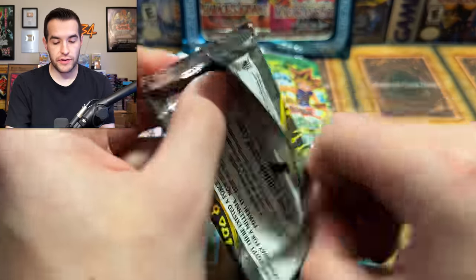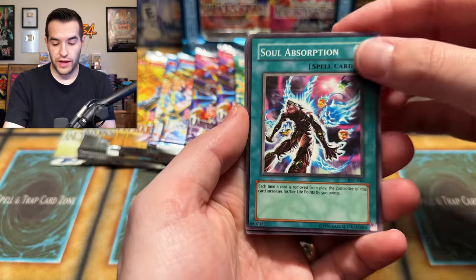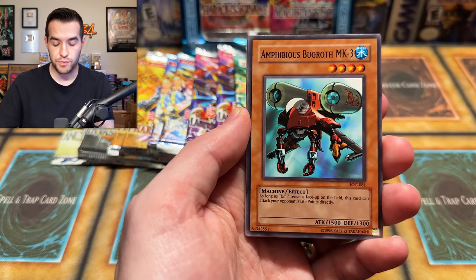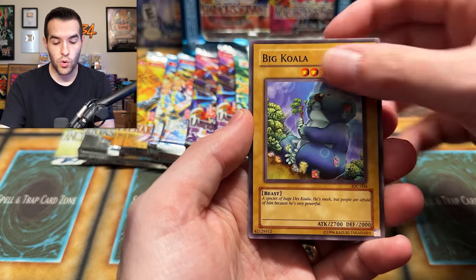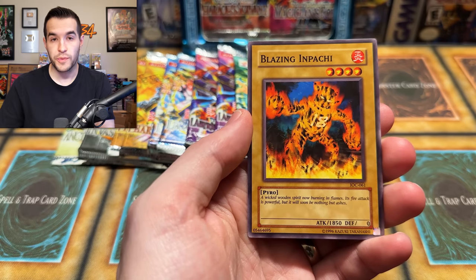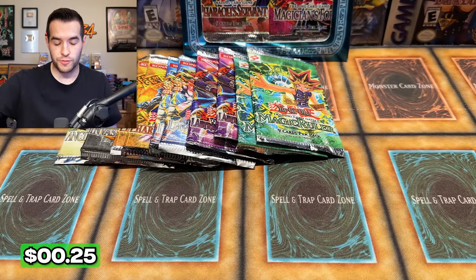Invasion of Chaos, come on — turn this thing around because this has been a really bad start. Like really bad. Going 0 for 7 — you cannot beat that in terms of badness. We have Soul Absorption, Baguia, Nave in his giant hand, Amphibious Bugroth MK-3, Ryu Kokki — pretty awesome card — Don Turtle, Chaos End, The Big Koala, Blazing Hipogriff, The Wicked Worm Beast. Now bless us with something amazing. Or a Curse of Darkness. We have been cursed by the darkness — we are now 0 for 8.